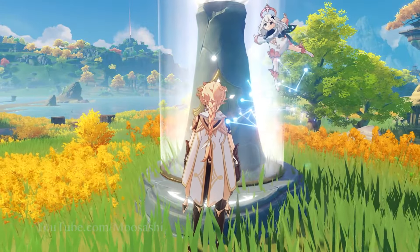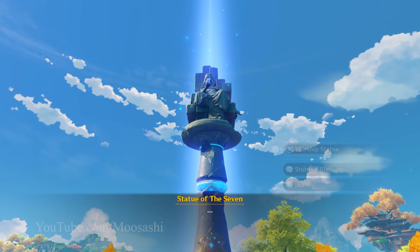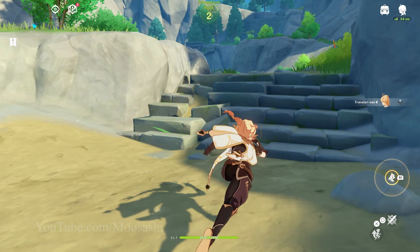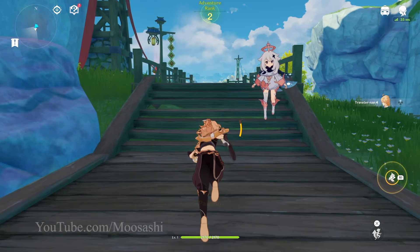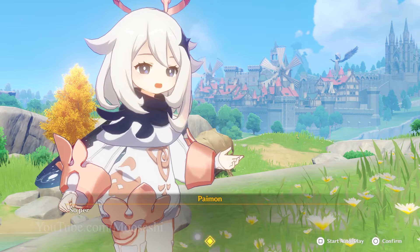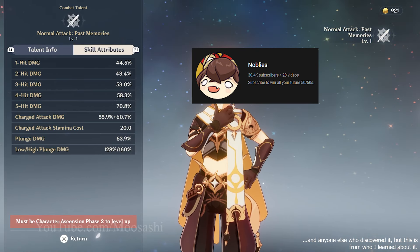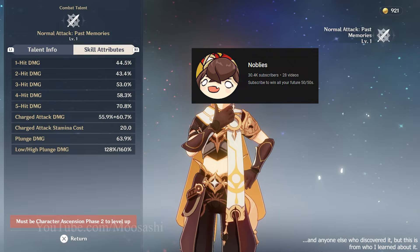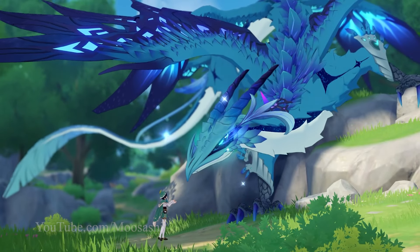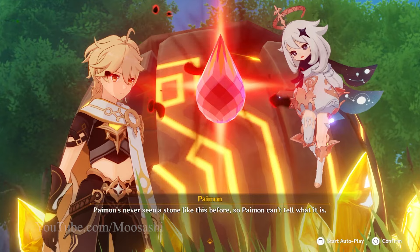To answer the title question, no, we can't get Geo before Anemo. It would appear that Anemo must be acquired at Starfell Lake to enable the Resonate option on other Statues of the Seven. But we can get it immediately after, while still in the tutorial phase of the game. Credit where it's due — I'm not the one who discovered this trick. While I knew of these loading grace periods, I never once thought to use the grace period granted by logging into the game. Kudos to Nobles and their No Element Traveler series for the tip. Now that we're the best version of the Traveler, it's on to the story — kinda cool seeing Geo Traveler in these cutscenes.